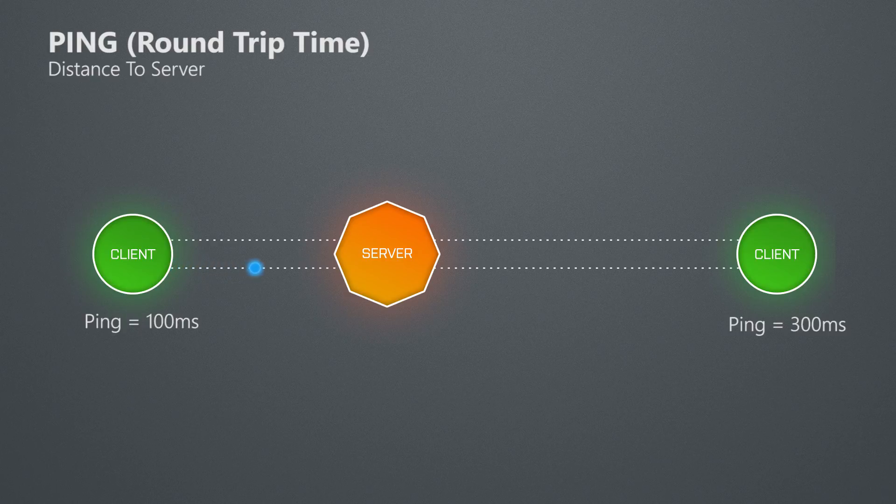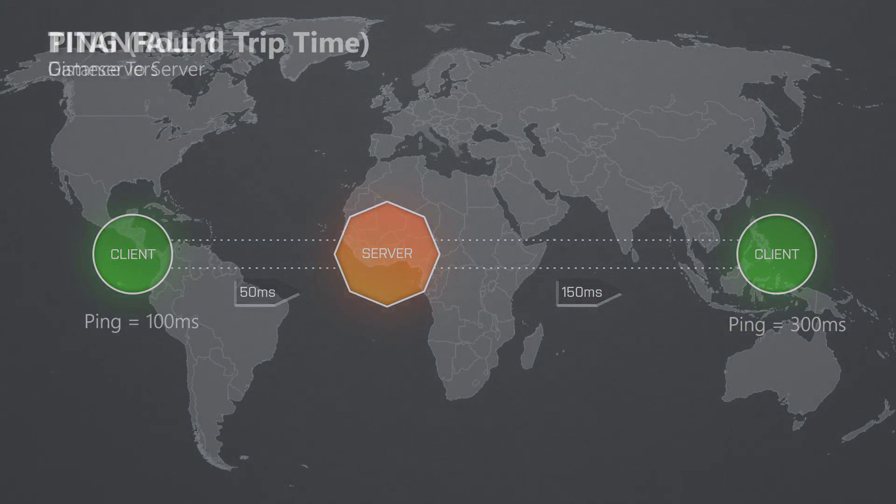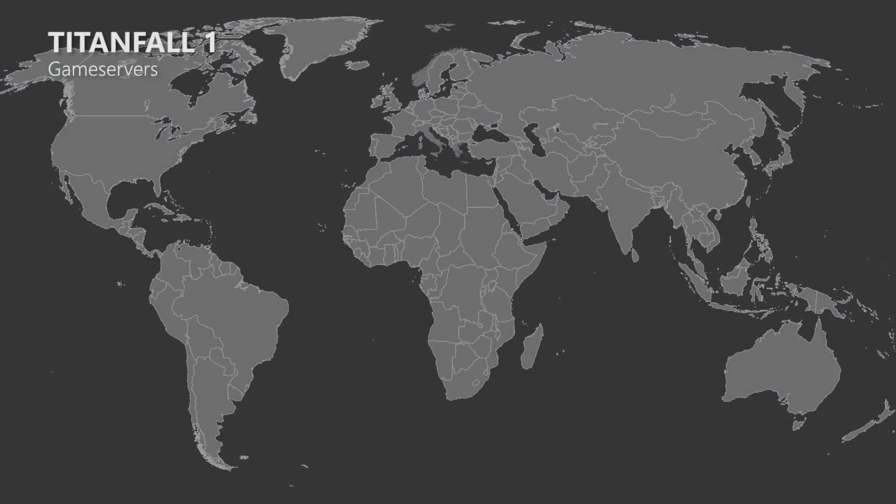The ping of the player is then an additional factor that increases the lag even further. Whether you have a ping of 20 or 200ms is mostly affected by the distance between you and the dedicated game server. The game servers for Titanfall 1 were all provided by Microsoft's cloud service called Azure, which currently has data centers in these locations. So the closer you live to one of those locations, the lower your ping will be. When you play on a server hosted very far away, your ping will be much higher, since distance is what affects how long data needs to travel between the client and the game server.